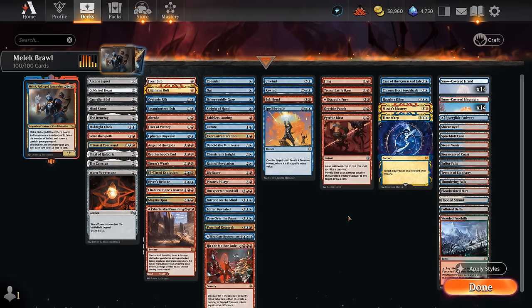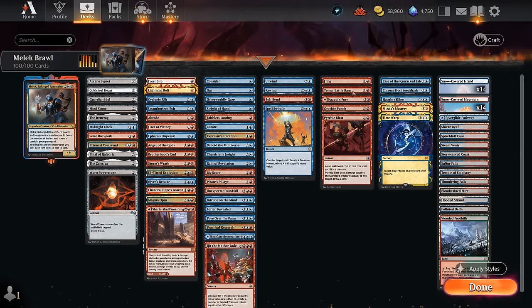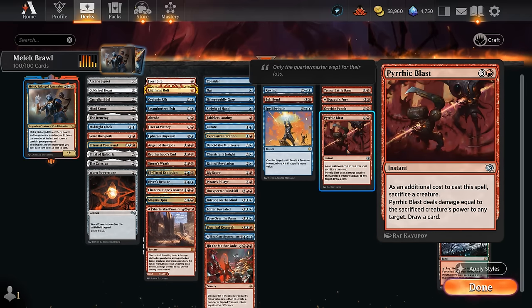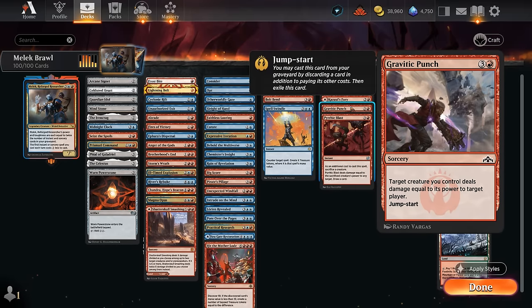Our various finishers and fling effects include the classic two-mana fling — sacrifice a creature, deal damage equal to its power to any target. We can also cast this during the opponent's turn if they try to take out Malek, so we still get some damage on the way out. Cazool's Fury is more expensive but can be played as a land if needed. Blast at four mana also draws a card and we can cast it for just a single red with Malek out. Temur Battle Rage gives double strike and trample to close out the game, and Gravitic Punch we can cast and then jumpstart in the same turn.